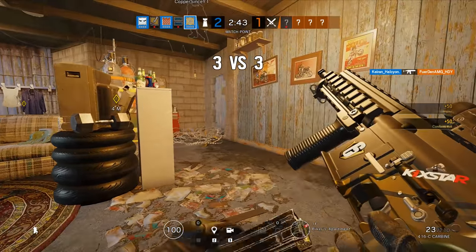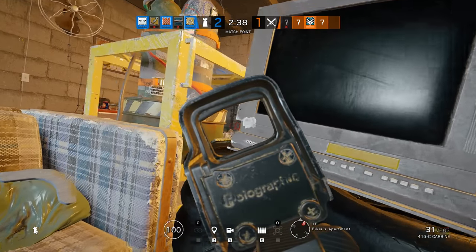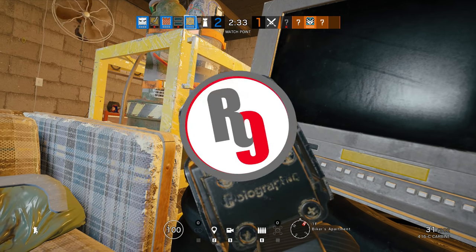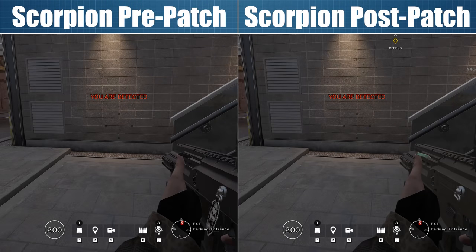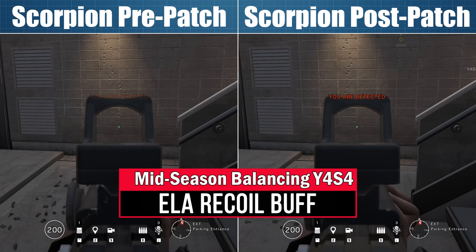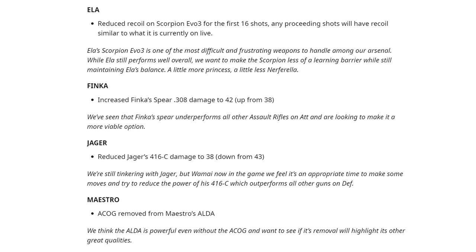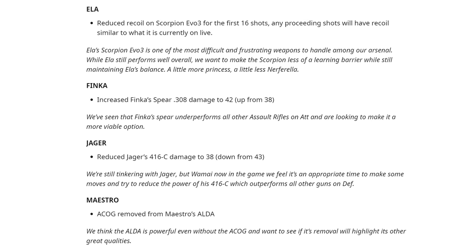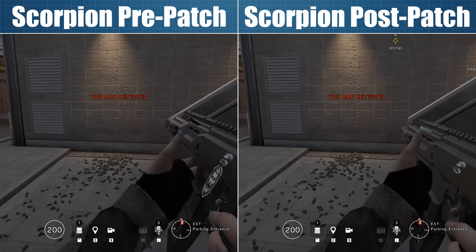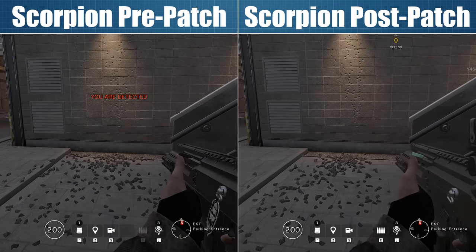Ella, Finka, Jäger, Maestro, Nøkk, and Smoke are all seeing adjustments to their guns, but not all of these changes will actually make much of a difference when fighting full health opponents. Ella is kind of annoying to play and has been for ages because her Scorpion EVO III A1 submachine gun is such a nightmare to handle. To give her a little bit of a buff and make her more fun to play, the recoil on the first 16 shots of any burst is being reduced by quite an amount, but after these first shots the gun will still go crazy, so it's best to stick to controlled bursts even after the patch.